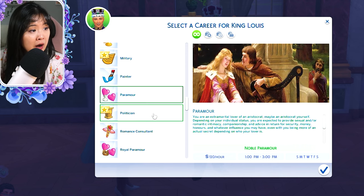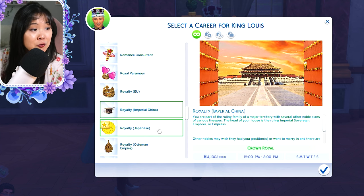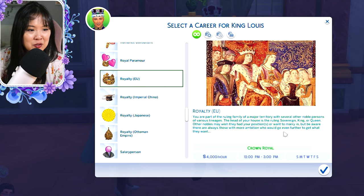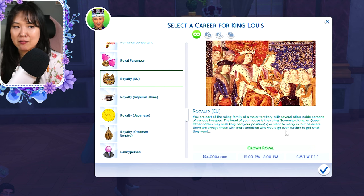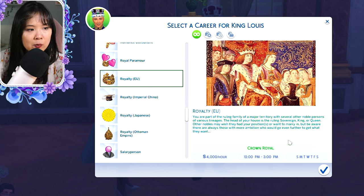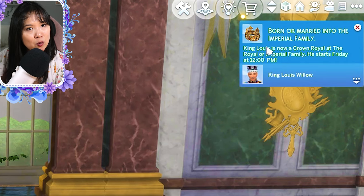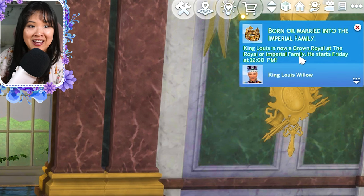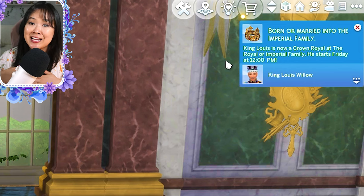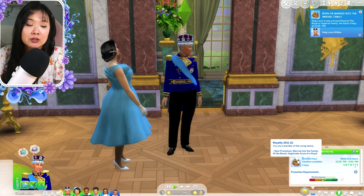The aristocracy careers are at the top and the paramour is down here — they're in alphabetical order. For this family, since they're inspired by France and Monaco, we'll use Royalty EU. The description reads: you are part of the ruling family of a major territory with several noble persons of various lineages. The head of your house is the ruling sovereign king or queen. King Louis is now assigned as a crown royal at the royal/imperial family.